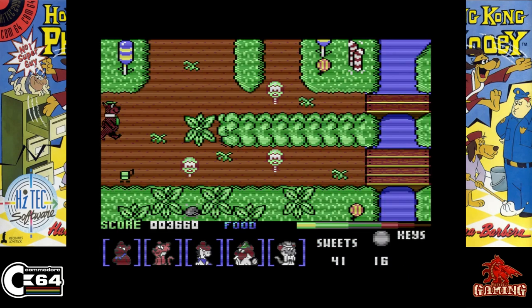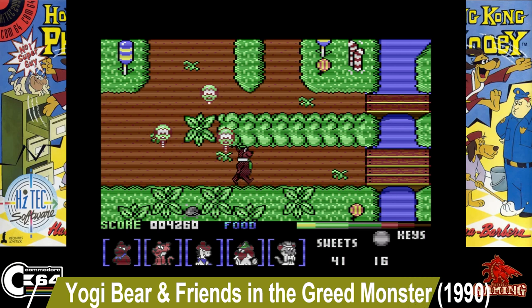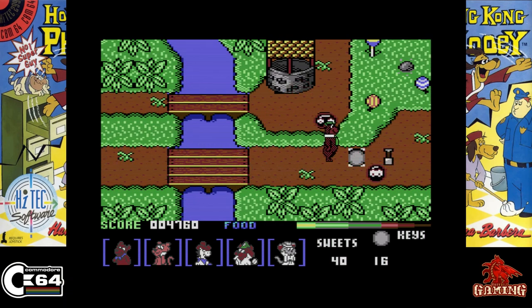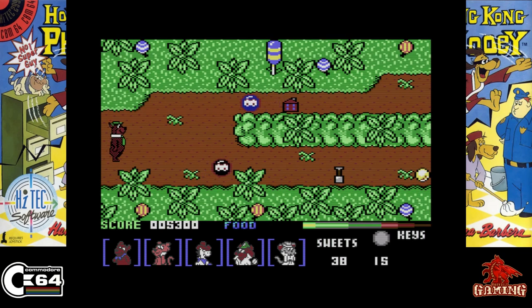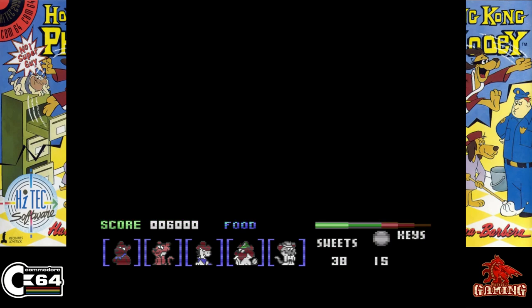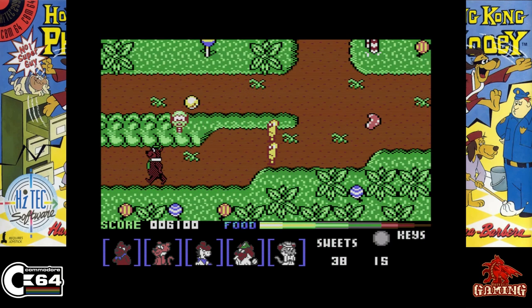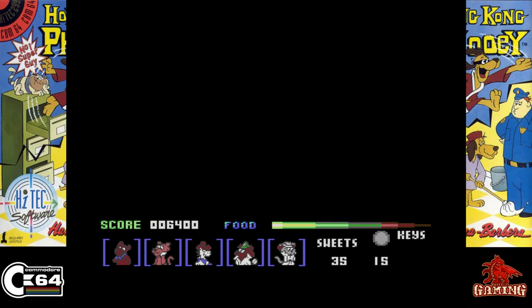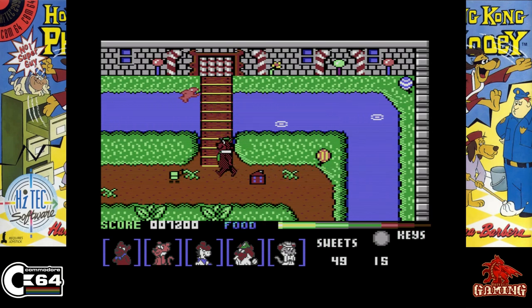Yogi and Friends in the Greed Monster: A Treasure Hunt, released in 1990. All the toys in the world have been stolen by the Greed Monster, so Top Cat has sent Yogi's treasure hunters to find them all. The problem is all the hunters have been captured, so your job is now to rescue your friends and find all the toys.